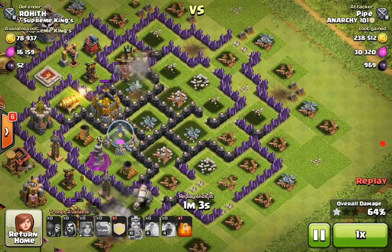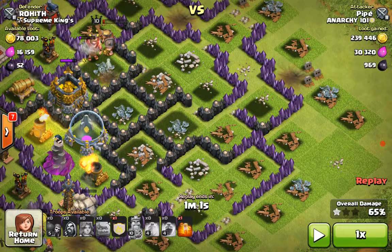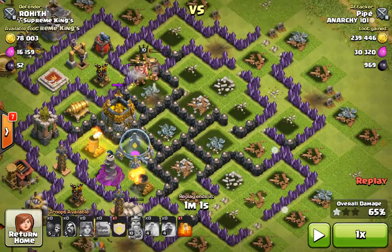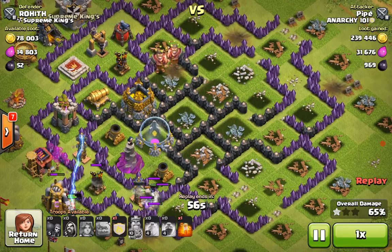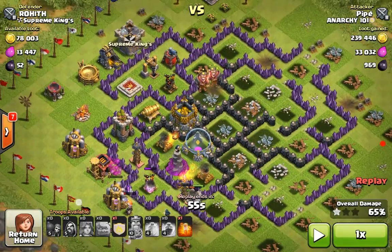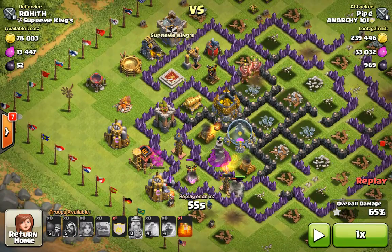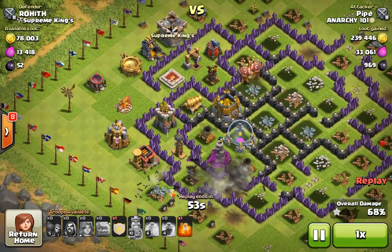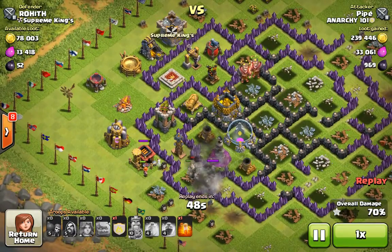There's a minute and five seconds left. He still has his two golems right there — they're teaming up. Out comes a wizard shooting at them. Just look at the Valkyries alive. This guy apparently loves United States flags. 50 seconds left — things aren't really looking good, but you never know.